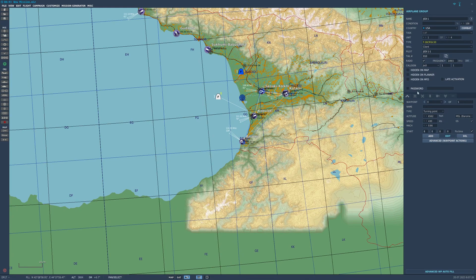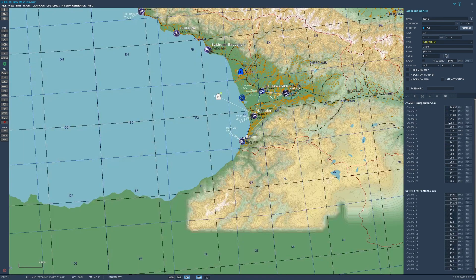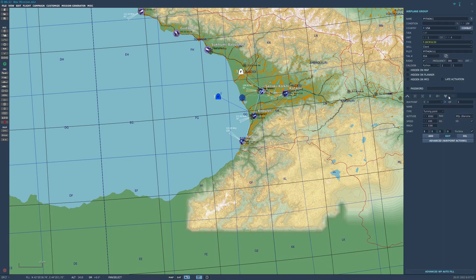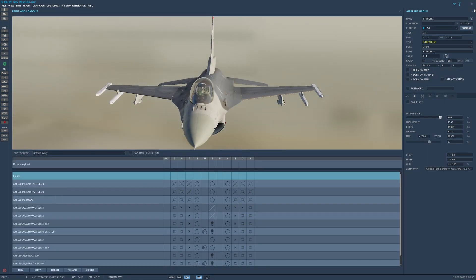So say you've got your aircraft here, you've got your weapons restrictions the way you want it, you have set your frequencies the way you wanted it, and that's for the lead aircraft. None of that's set for any of the wingmen. Before, you used to have to go through and type out all of these for number two, number three, number four, a different flight that you have on there — none of the frequencies match, none of the weapons restrictions are there, the payload is different.